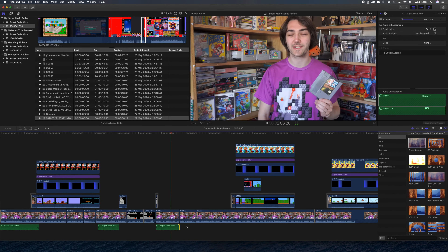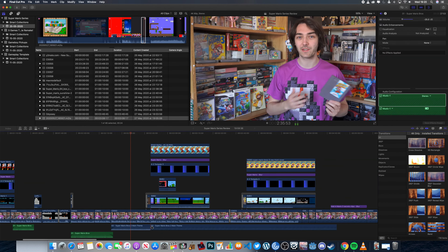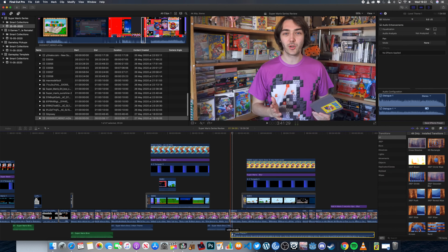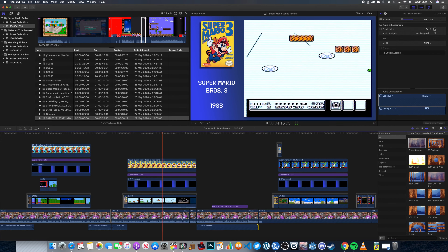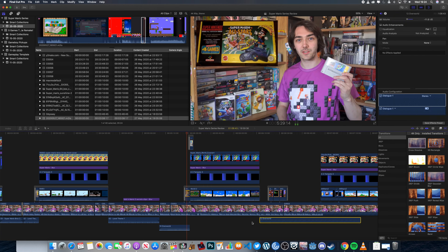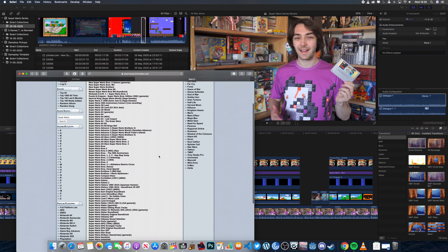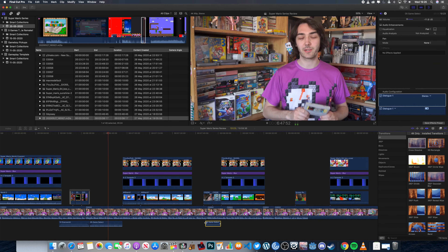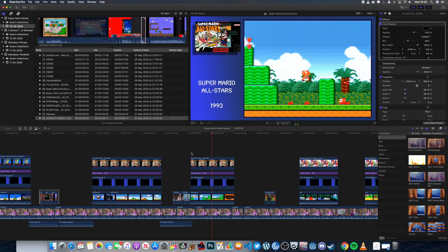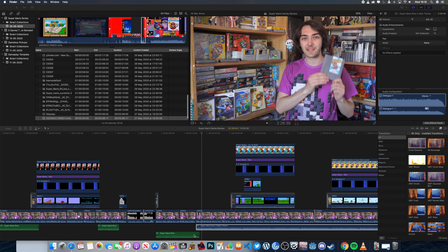Then once all the video is edited and I've got all the gameplay in there, the next thing is to find some background music. Because this one was based on the Mario series, I wanted each part of the video to have the theme tune from that particular Mario game. There are a few good websites where I can get MP3 files, and I lined those up on the timeline with the matching game clip. So I downloaded the first stage theme tune for each game in the Mario series. And when it cuts to the gameplay I like to fade the music out and then fade the gameplay audio back in, then fade back into the music afterwards. That takes quite a while to do but it's definitely worth it.